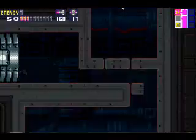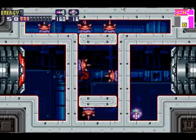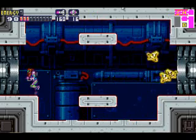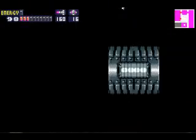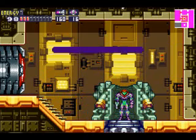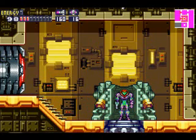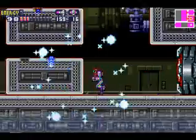Those blocks right there are only missile-able, but we can't crouch to missile them, so there's probably something up there. If you look below us there's a data room we couldn't get to before. Now we can get something that's new to the series and only in this game — the diffusion missiles. You hold down the R button and then fire with B. It's pretty much a spread shot effect. It has a really cool sound effect.